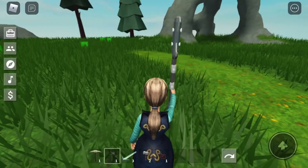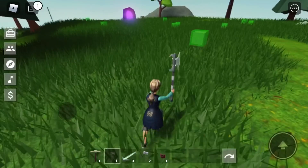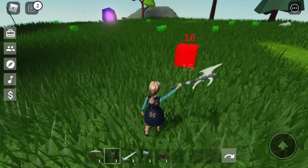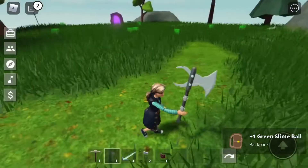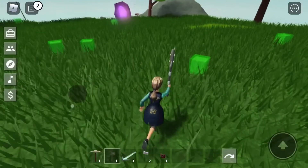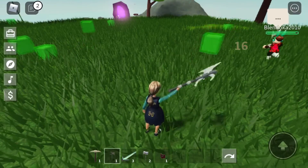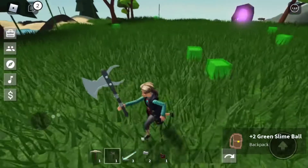We're here at a slime island, and we're gonna start with our War Axe to see how much damage we get. We're getting 24, 16, 24. So 16 and 24 damage goes for our War Axe on our regular green slime. 16, 16, 16 - no double hits there.